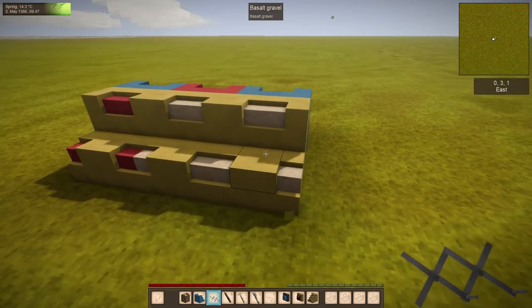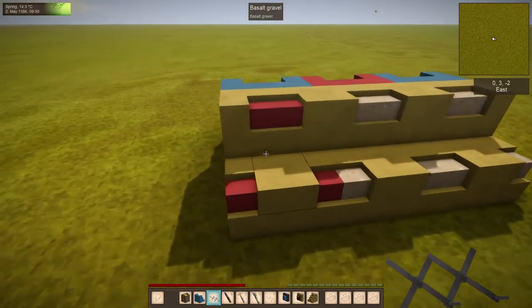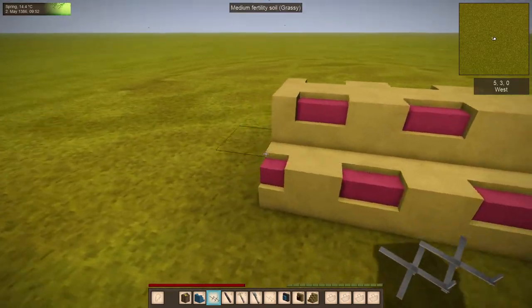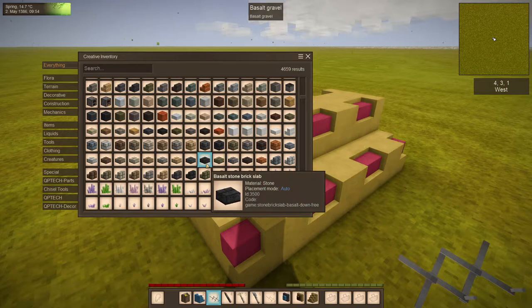In survival, with an actual balanced survival method, it's going to use up dye, which is not exactly easy to get. I think this will be a pretty cool addition.